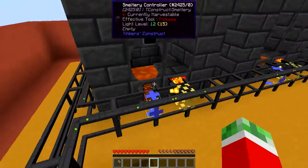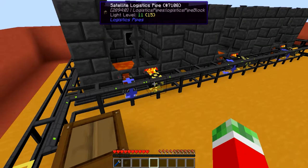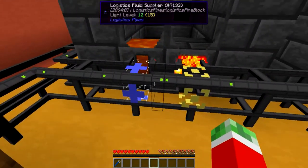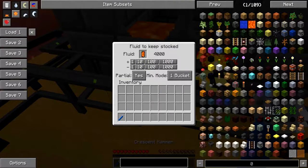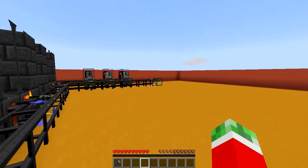So let's just get started on the front and the main actual workings of this machine. Connected to three different smelteries I got myself a logistics fluid supplier pipe which is set to keep four buckets of lava stocked into the smeltery tank.